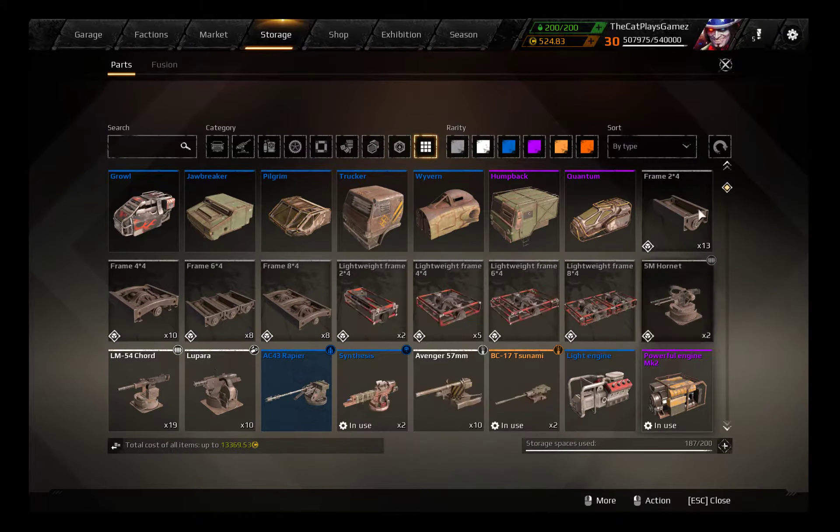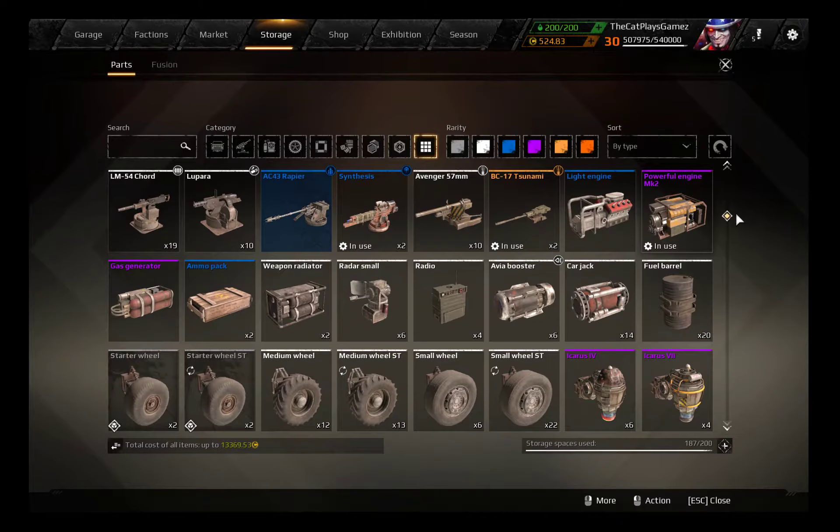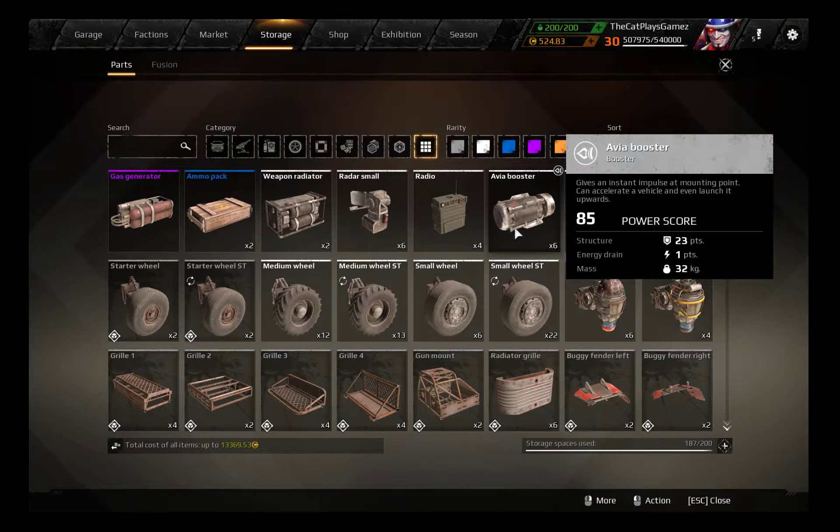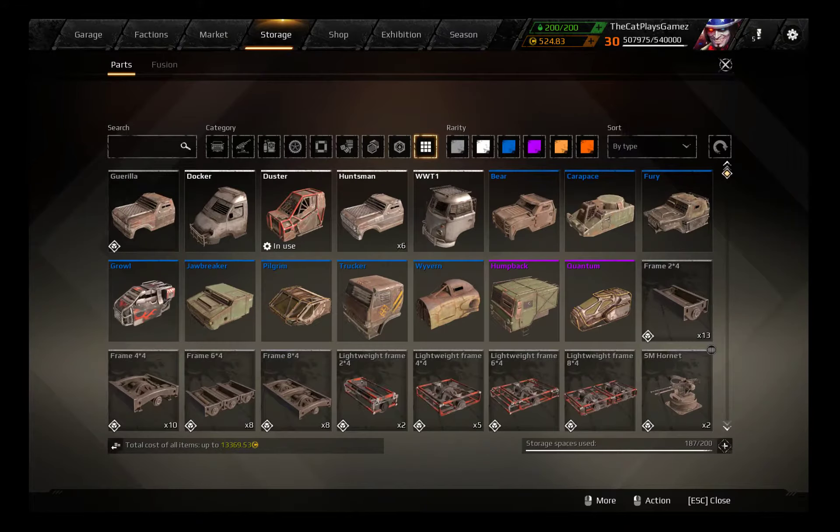The speed limit is the actual speed limit — that is basically the max speed of the cabin plus the engine bonus, or just the maximum speed of the cabin without the engine. If you get higher by using boosters, you risk that self-destruction. So yeah, let's get right into it.